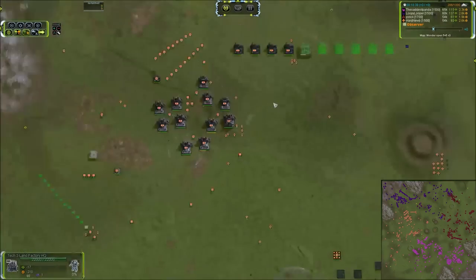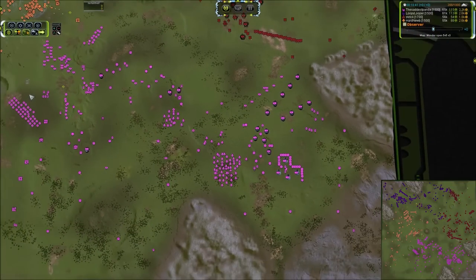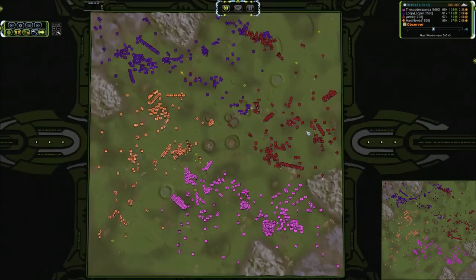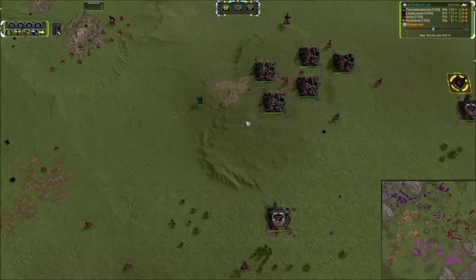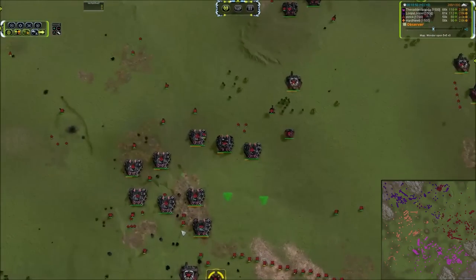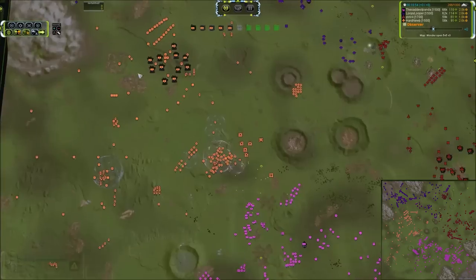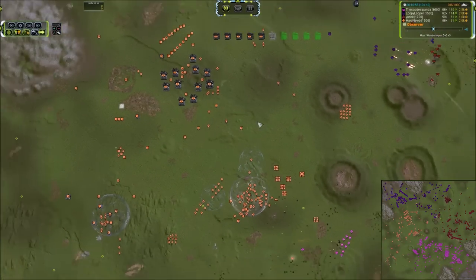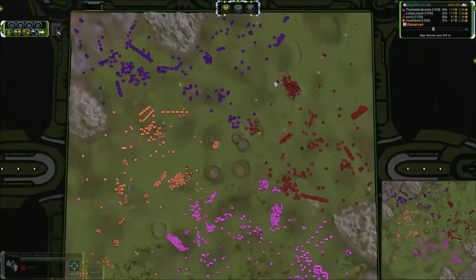Panda pulling in 115 mass per tick with 17k reclaim under his belt. Loopy just a little bit behind at 111 mass income with 13k pulled in. Then we've got Hard Noob with almost 30,000 reclaim, although his eco is smaller. Yorick sitting on 15k pulling in 60 mass per tick. Hard Noob is doing a huge amount of work. He's already gotten his T3 land factory online at 18 minutes — don't see T3 land for any of the other guys. Hopefully we'll see some Percivals out at some point — that will help control the Ilshava problem.